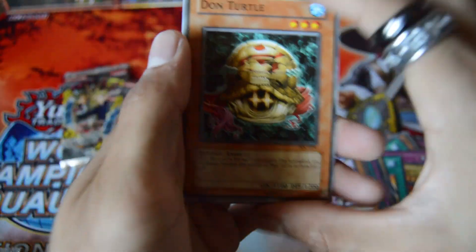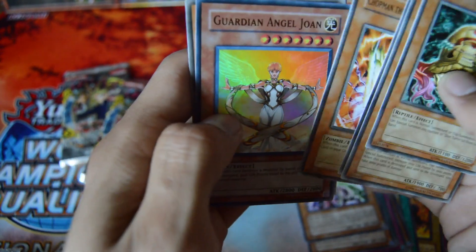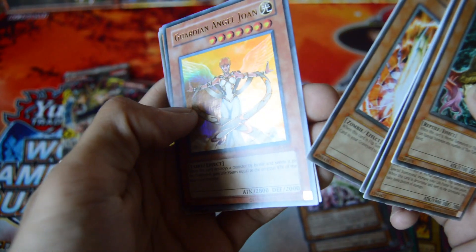Rare Berserker Gorilla. Yeah, they're all just falling over now. Robin Zombie — and there we go, got an Ultra Rare: Guardian Angel Joan. I think I'm pronouncing it right — Joan.